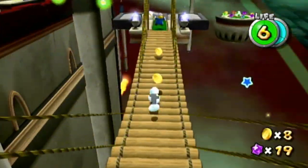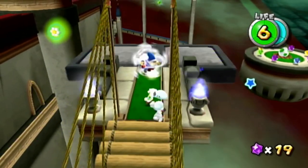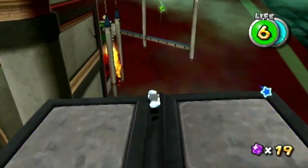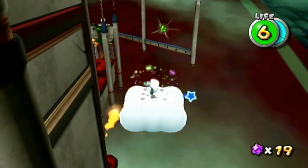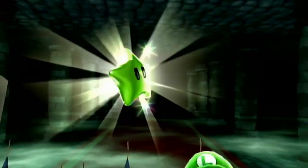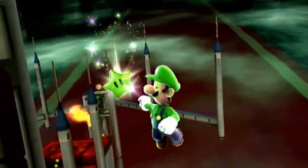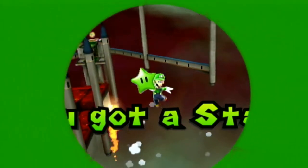The next one is actually by the little bridge. You're supposed to come over here and long jump. There are actually two ways to get this — you can do the infinite flutter jump with Yoshi, or just make sure you have Cloud Mario with you with multiple clouds. The easiest way is with Cloud Mario, but I've seen people do it with the infinite flutter jump with Yoshi as well.